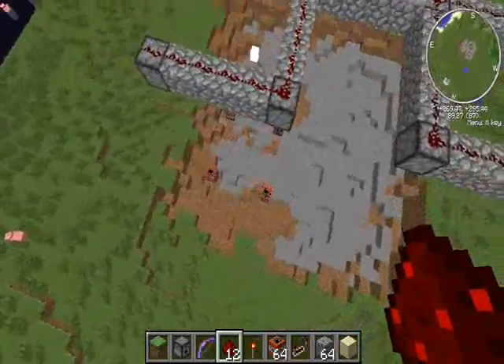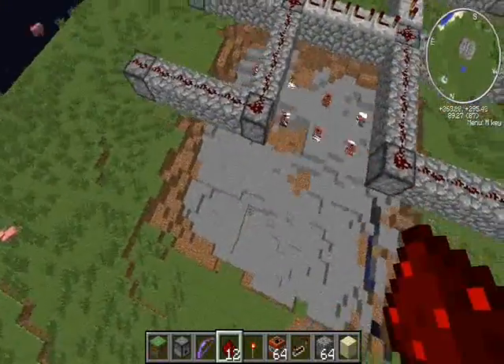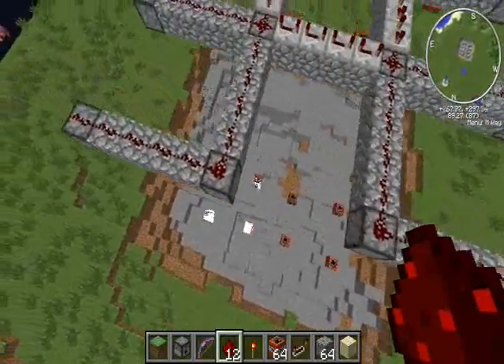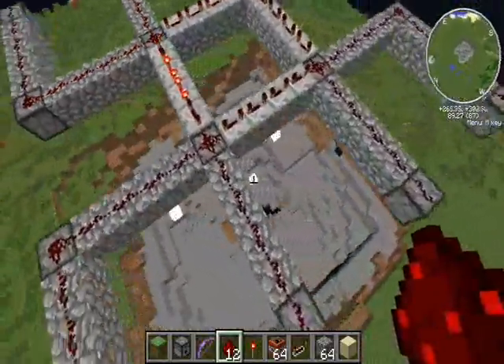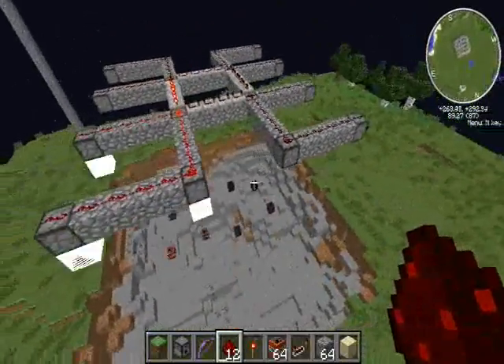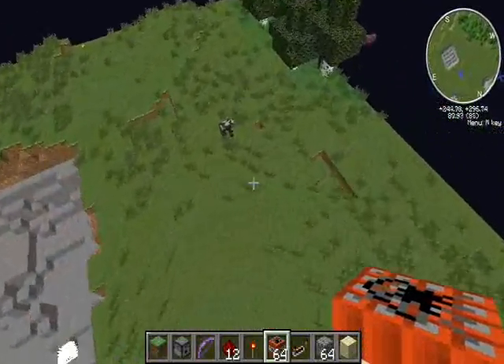There was lava under there, so you'd definitely want to clear out all the water and lava before you do this, or it'll just be a waste of TNT. This is definitely a way to set up your base really quickly, though of course it does use a lot of TNT.